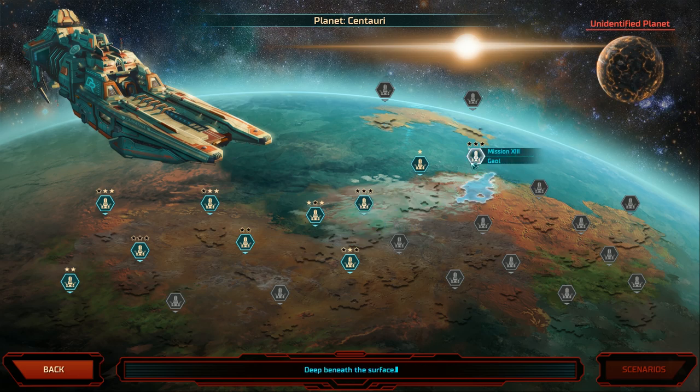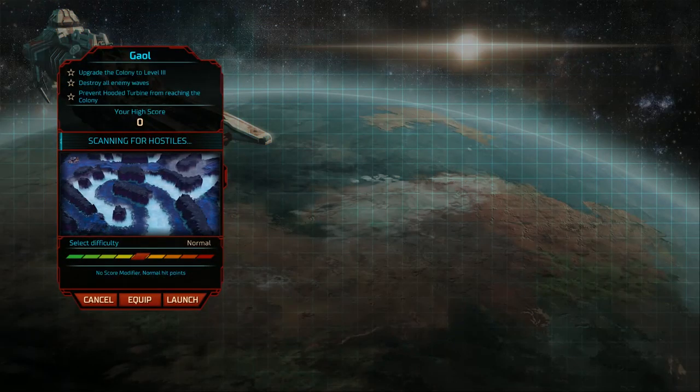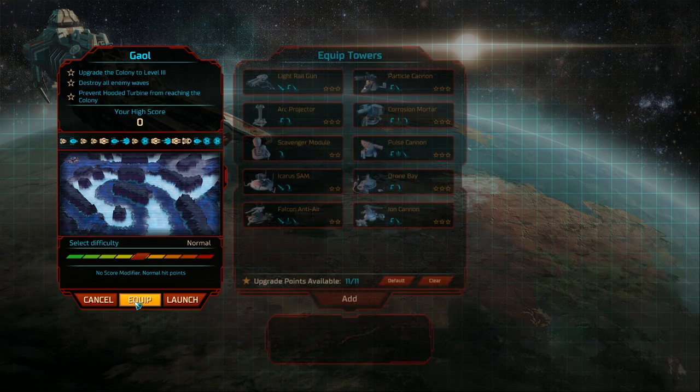We now have another mission, which is Gaol, and this is now Beta 2. Among other things, there have been several changes and additions. There is now the need to equip your towers before missions.